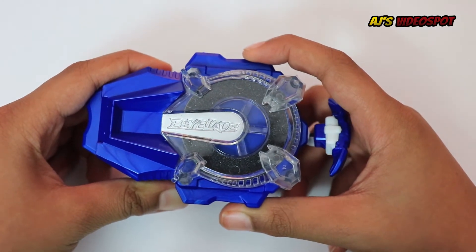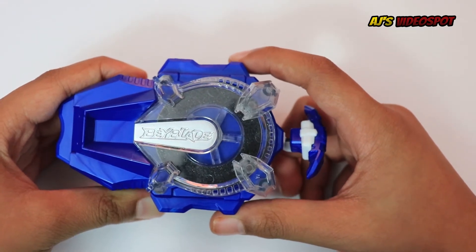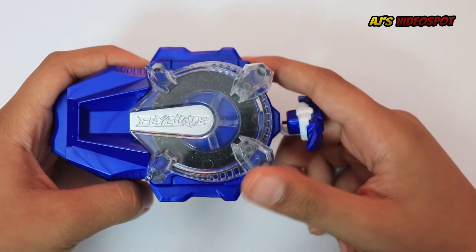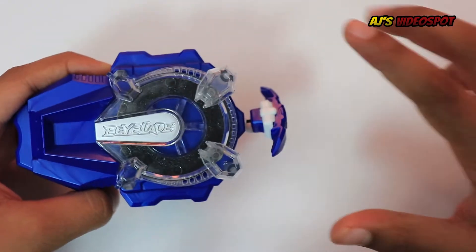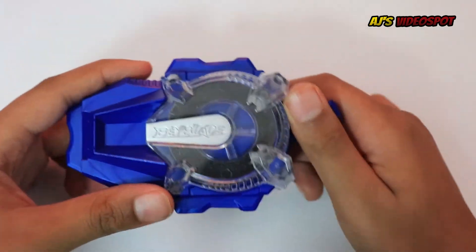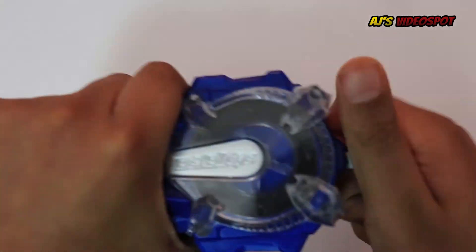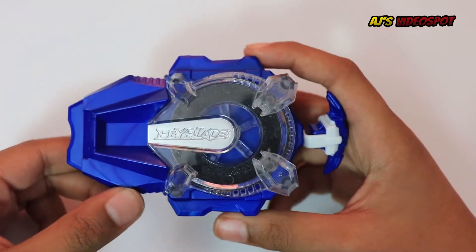Here is the left spin sparking launcher. This launcher is of course only for left spin bays. The only left spin bays I know of right now are King Helios, and I believe there's going to be a Fafnir and a Luinor that will be left spin as well. Let me demonstrate the sparks on this launcher — and there you go, the left spin sparking launcher.